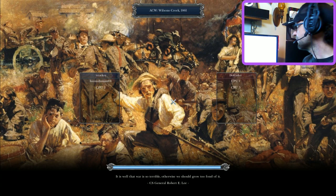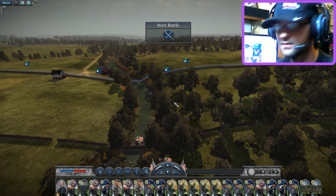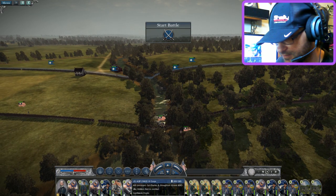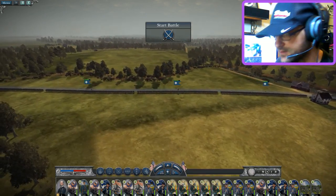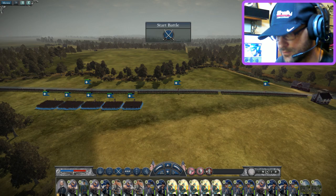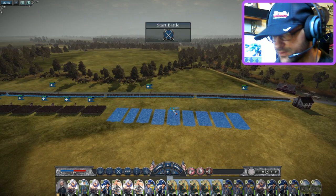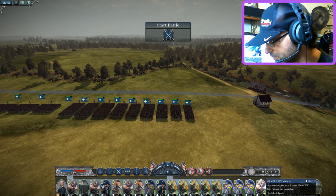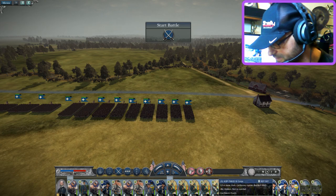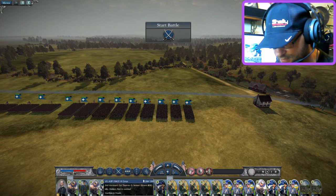We are doing another ACW 1.5 Napoleon mod. Today we are playing as the Americans going up against the Confederacy. It took a little bit of time — I've got a lot of mixed match troops. My ally is primarily based of Pennsylvania and Ohioans. We're still in our initial setup. We've got a lot of main regiments — a good mix of Pennsylvania, New Yorkers, Wisconsin, New Jersey, Vermont.